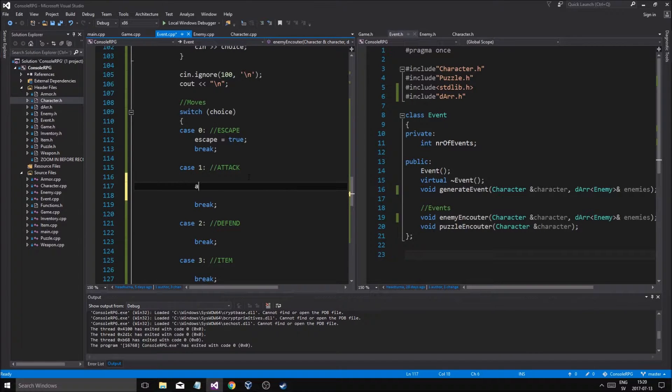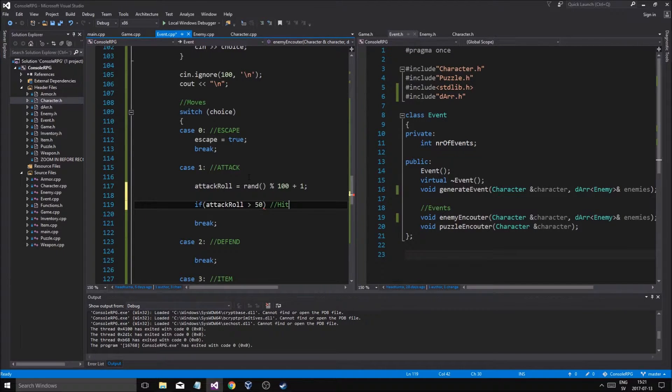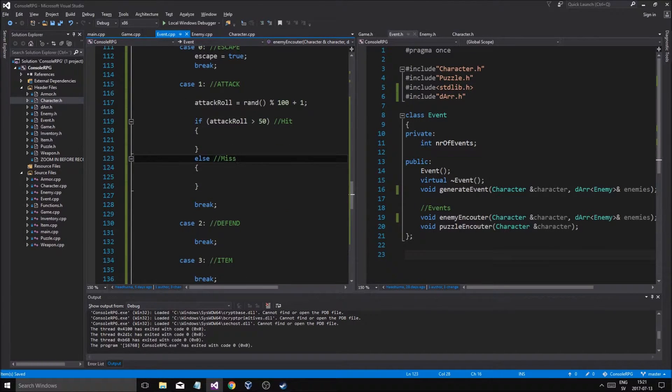In attack we'll do attack roll equals rand from 1 to 100 plus 1. So we'll just do attack roll, 100 plus 1. And then we'll add all that accuracy stuff in here from the player if we can — it's going to help us to hit more or less. And then we're going to do some minus defense stuff from the enemy. So attack: if attack roll is greater than 50 then hit, else miss. Just a simple thing.